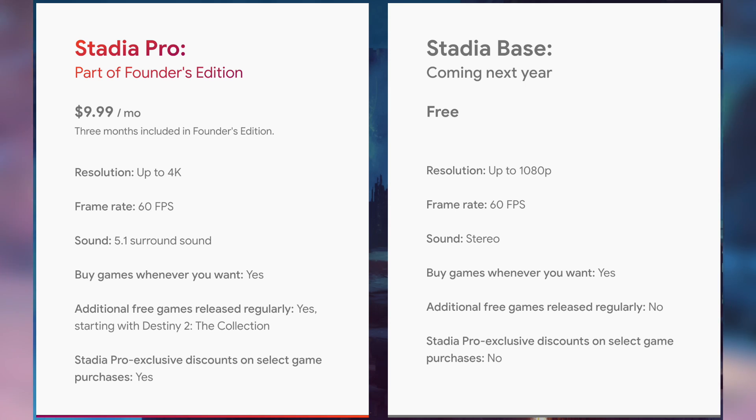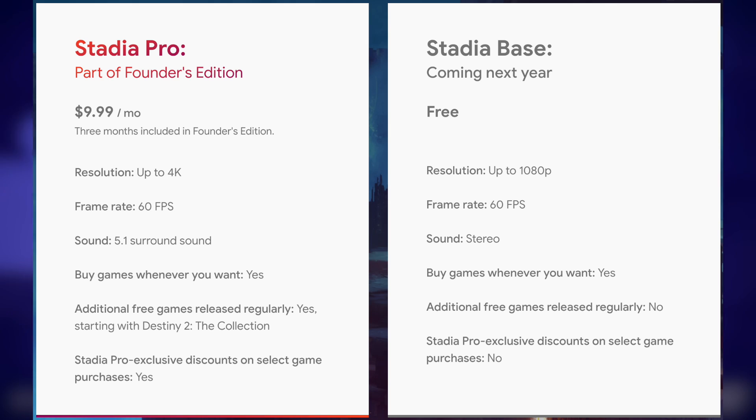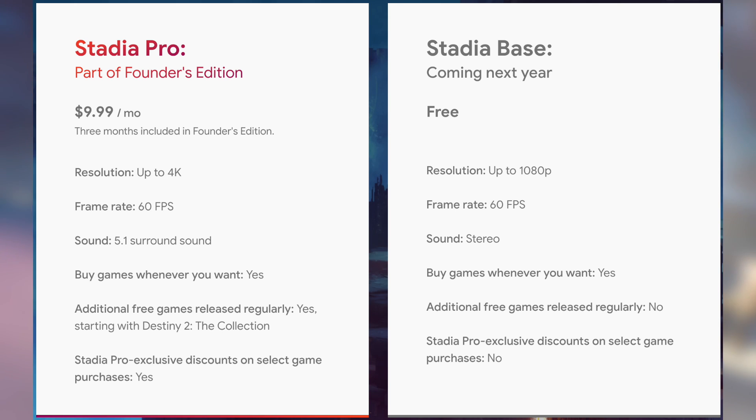There are two different plans right now. The Stadia Pro, which is part of the Founders Edition, will be available in November 2019. You can pre-order this now for $129 US, which includes all needed hardware plus Google Stadia Pro for 3 months. After that, it will be $9.99 a month.